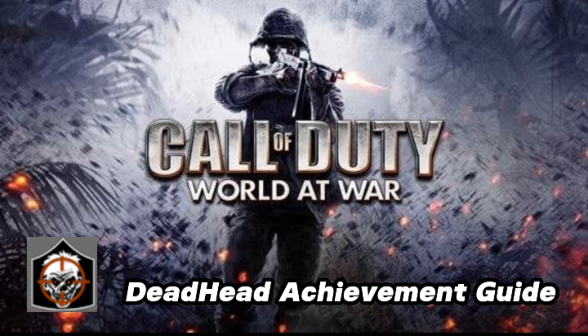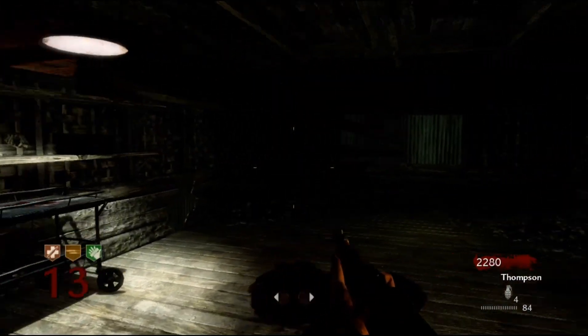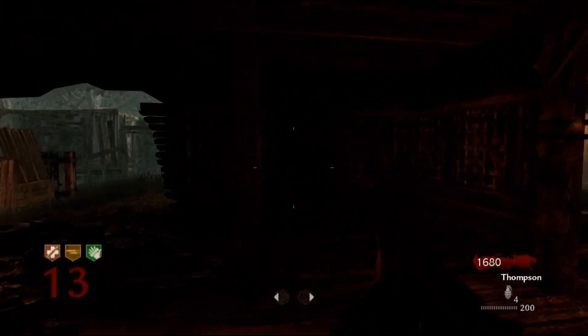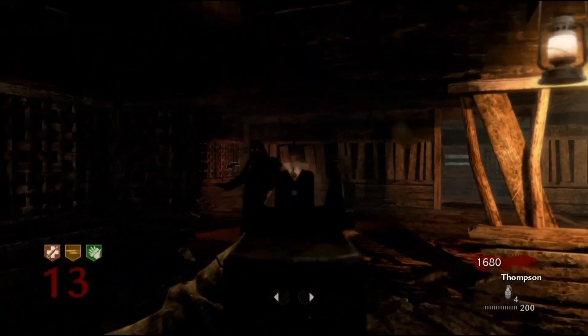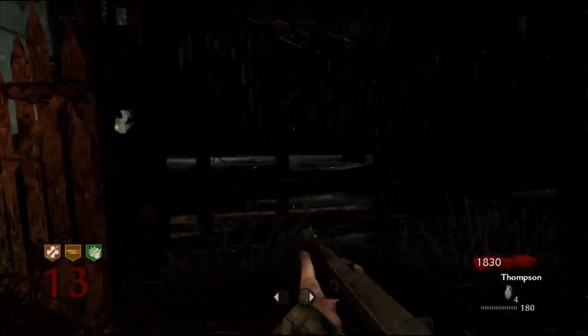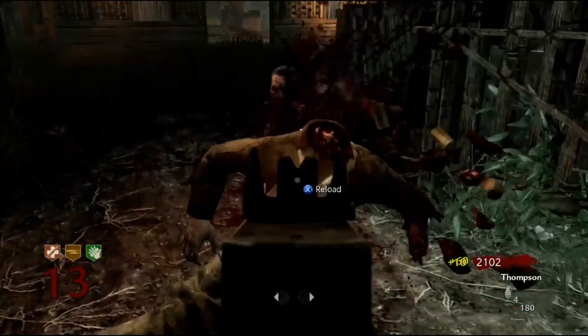This is on World at War DLC Map 2, which is Shi No Numa. For guns I recommend: when you start off, get the Arisaka or the Gewehr 43, open the door after the stairs on the other side, open that first door, then go downstairs and get the Thompson. Start getting headshots as fast as you can.